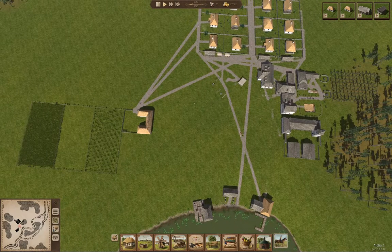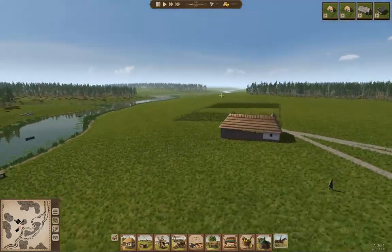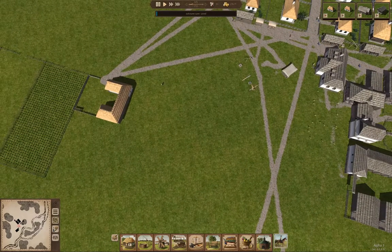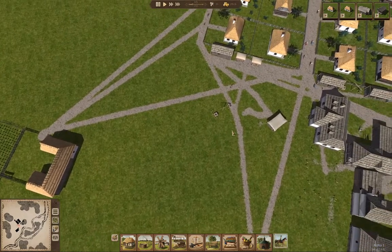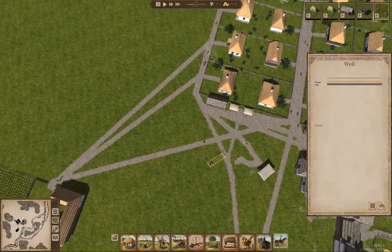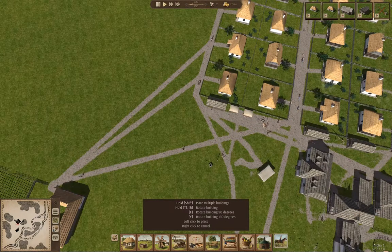I think I'll put a block of housing in here, because that's relatively flat. So what I can do is actually remove the campfire, the bench, and the well — then I'll replace the well over here. Yeah, that seems like a good spot.